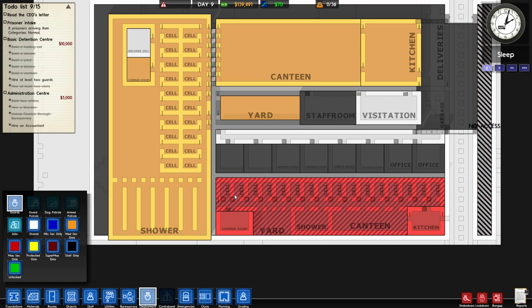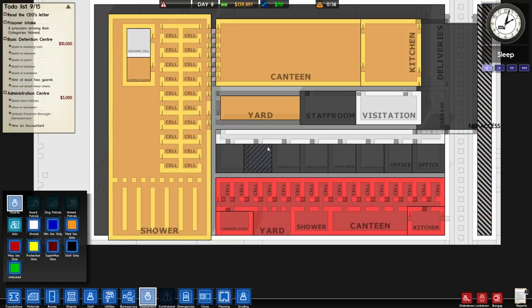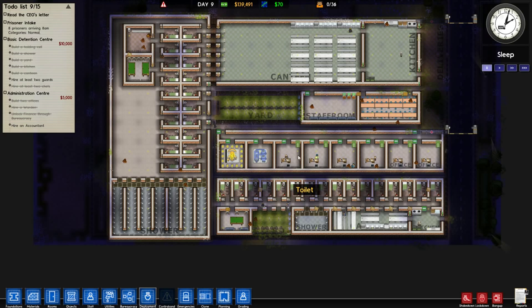I made it pretty small for now, only 16 cells. But until we get to like 200 prisoners, this should be fine. I thought about making a second protective custody wing — I guess it would be a third wing at this point — but I think we'd only have like two people in it at any given time. In theory, the max security inmates should never, ever mingle with the normal security inmates. This might mean we'll sacrifice them being able to work, but if it means we get more money because we don't have people getting stabbed all the time, that's great.